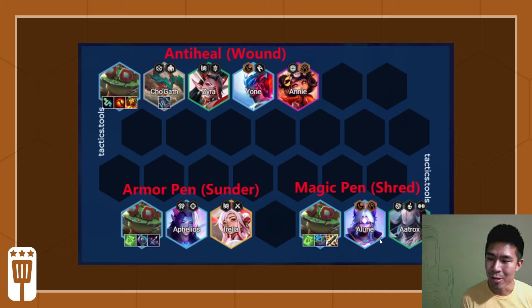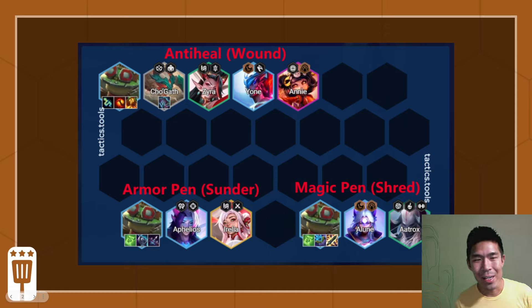As you can see, there's no super reliable, ubiquitous source of Anti-Heal, Sunder, or Shred in this entire set. So if you have the opportunity to make any of these items on Stage 2-1, you can just make it and you won't regret it. You're not going to be in a situation where you made Last Whisper but then end up playing Irelia anyway, since she's a five-cost you can't count on. You can pretty safely make all these items unless your primary carry is Aphelios. Thanks for watching!